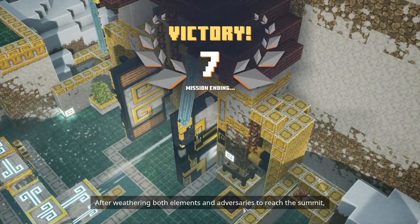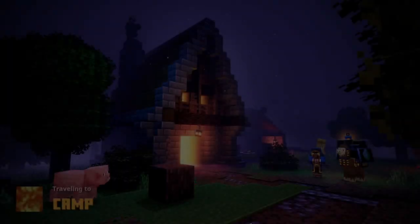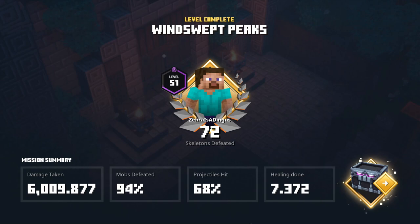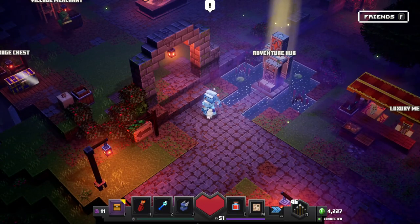Victory! After weathering both elements and adversaries to reach the summit, a hidden symptom is revealed among the peaks. So it took a ton of work, but we got through the first level in the Howling Peaks DLC — the Windswept Peaks. Very cool. We took 6,000 damage, defeated 94% of the mobs, hit 68% of projectiles, and did over 7,000 damage. That's pretty darn good.